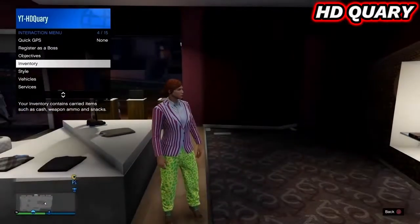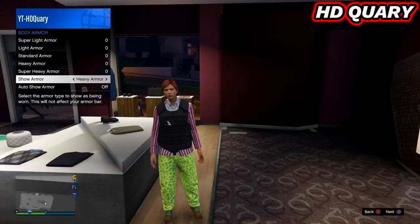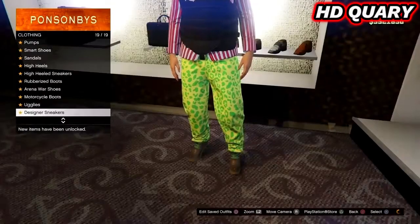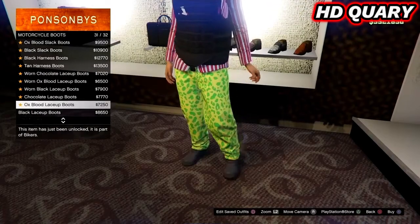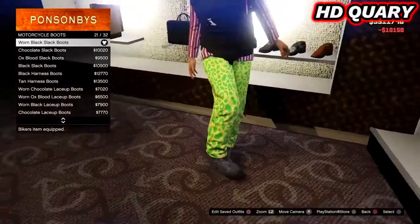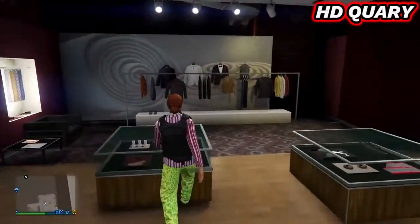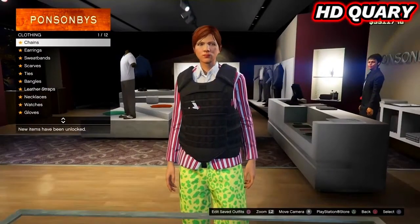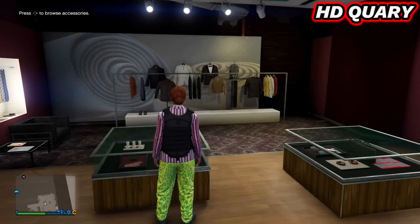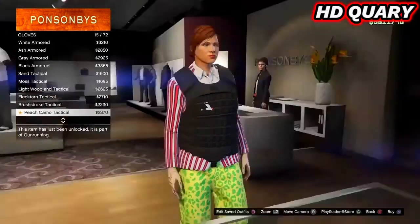Now equip heavy armor through the interaction menu. Go to shoes, motorcycle boots, and equip the worn black slack boots in slot 21. Go to accessories, gloves, and equip the light woodland armor in slot 32.